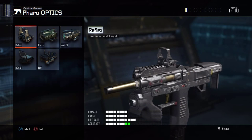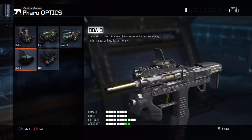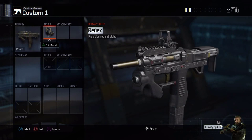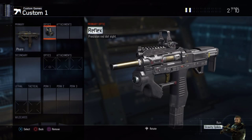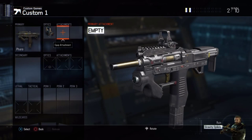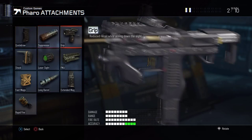For optics, you want to put on Reflex. I do like ELO, but since this is a smaller gun - not like the ICR - I usually put on Reflex and that helps me a lot more than the ELO.